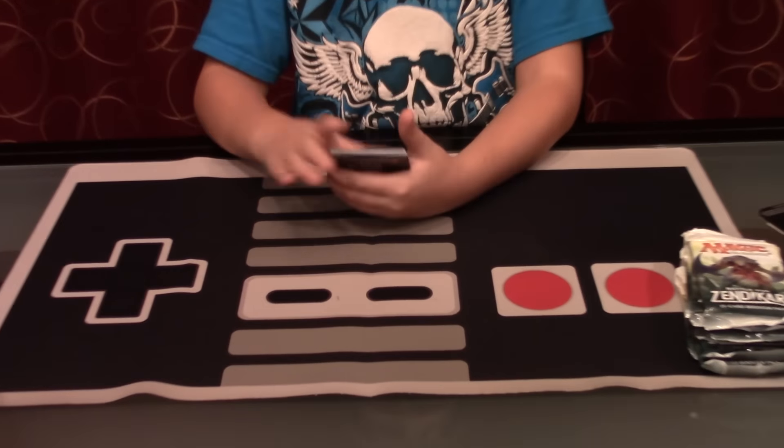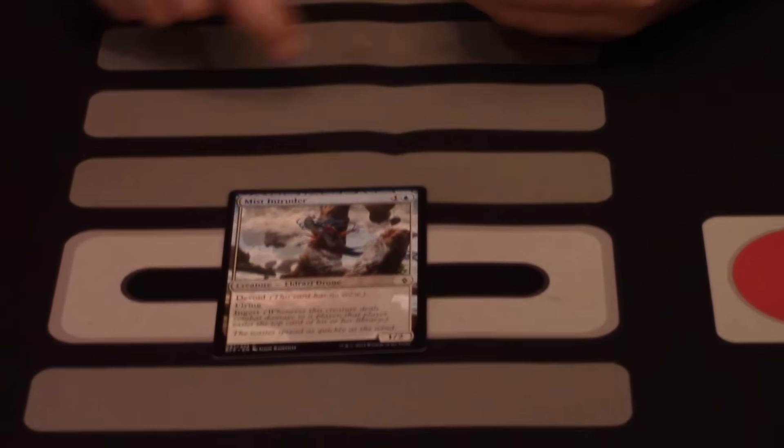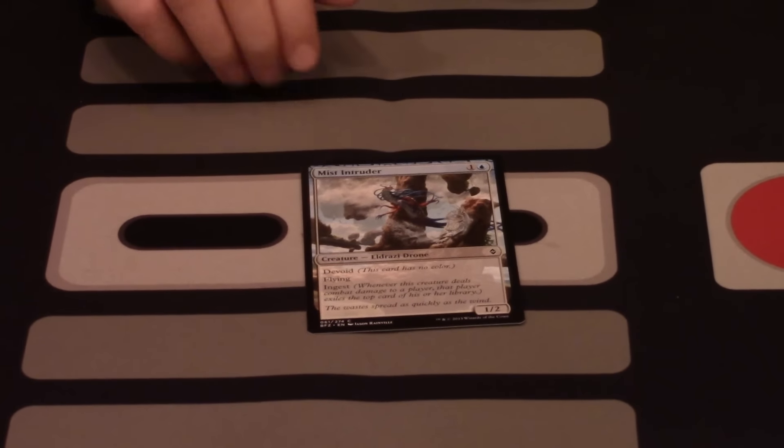My first pack contains: Mist Intruder — wow, this card is amazing in draft or any sealed. It's got that devoid look, a little full art so you can see more of it. Dutiful Return, Blister Pod, Anticipate — I was kind of surprised they reprinted that. Kin-Tree Patrol, Nettle Drone. I just think they want Anticipate to stay longer for some reason.